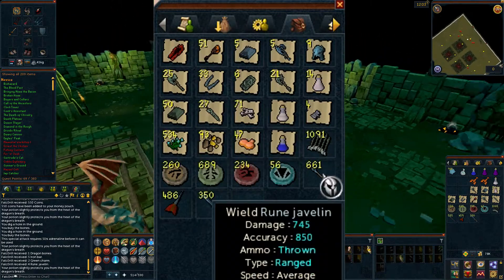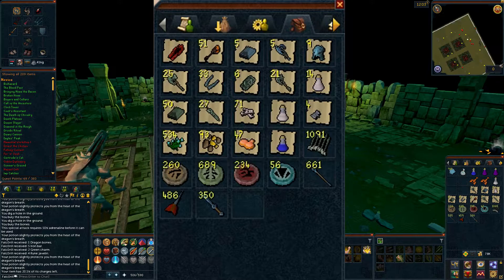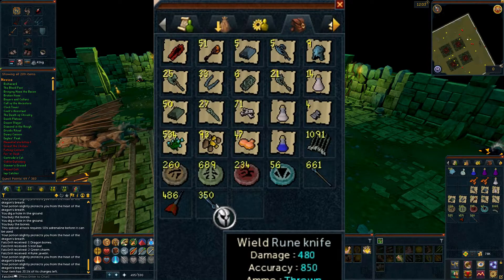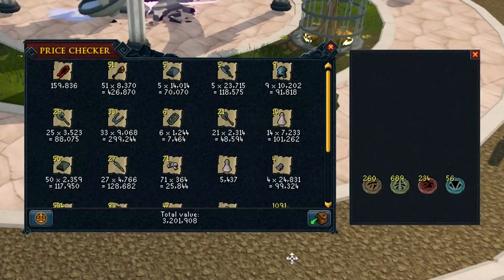I got 1,091 adamant bolts, 661 rune javelins, 486 rune darts, and 350 rune knives. The rune knives are what's bringing in a lot of my income from this. Let's get the price checker going.